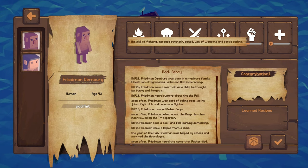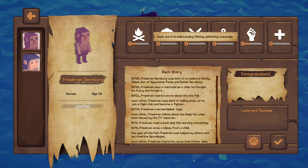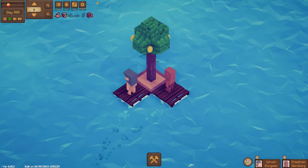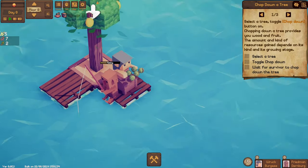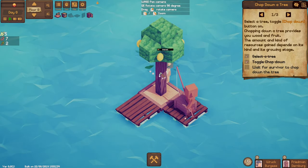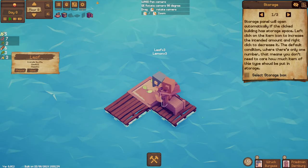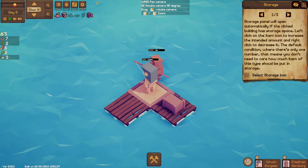You're good in fighting and in fishing — I reckon that'll be good. It says pacifist; we'll see. We start off on this island. There's a lemon tree and we need to get some wood, so we click on that, click 'chop down,' and somebody chops it down. You chop it down to get leaves and wood, so I've got wood and I've got some leaves.